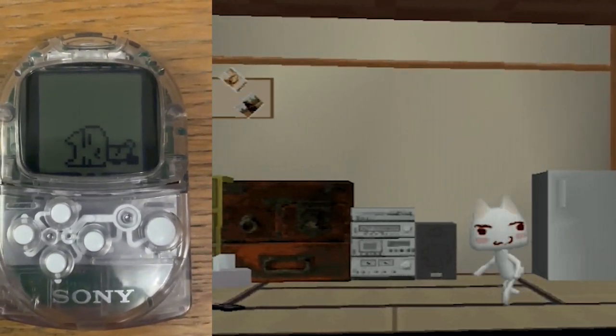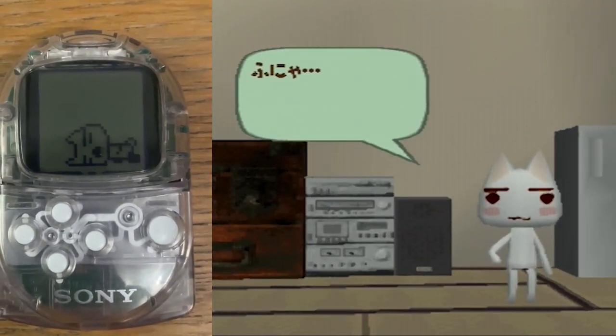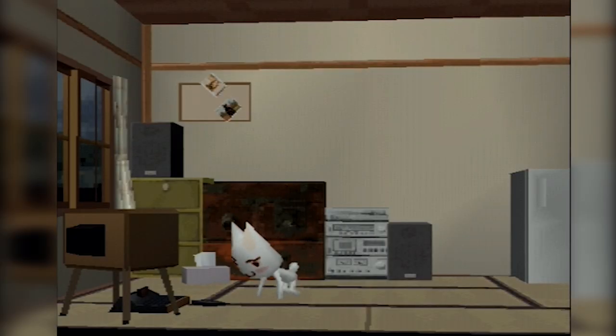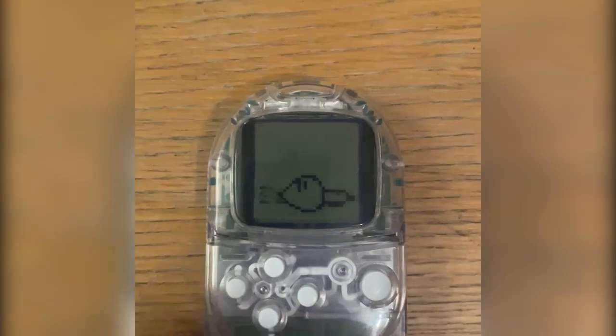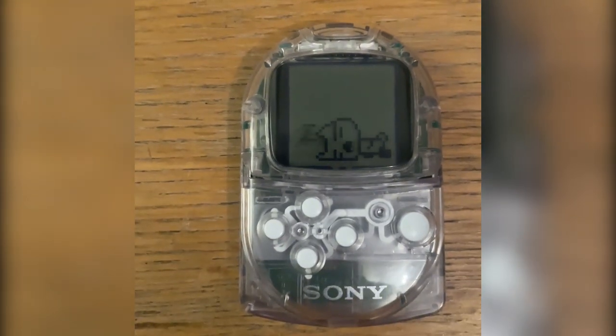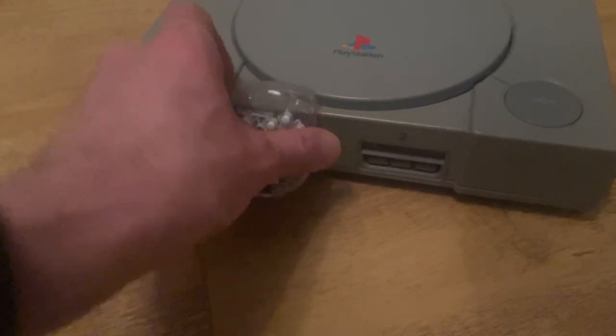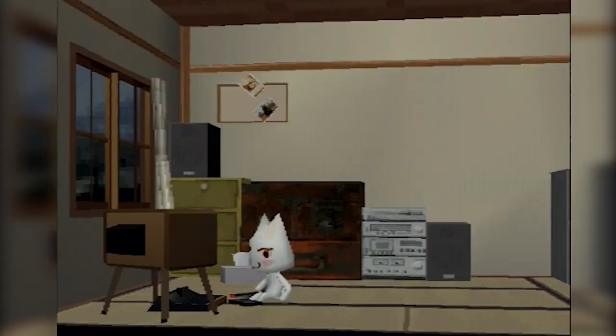Games like Ridge Racer Type 4 and Street Fighter Zero 3 contained Pocket Station games which, when played on the tiny device, could unlock new items for their associated PS1 game when the Pocket Station was reconnected back to the main console. In the case of Dokodemo Isshio, half of the experience is the Pocket Station side of the game — probably the easiest way to think about this is like an advanced Tamagotchi that lives in your Pocket Station, and you can take it out anywhere and interact with it while you're out of the house. Then, when you come back home, you plug your Pocket Station back into your PlayStation and continue interacting with Toro on your television.